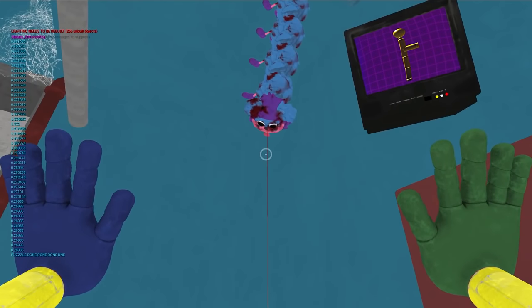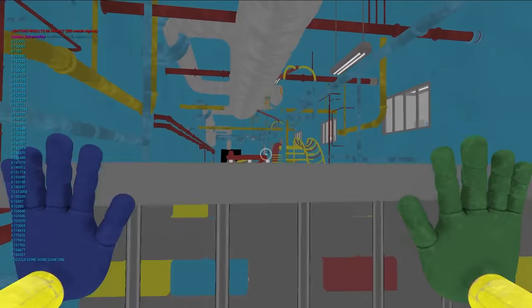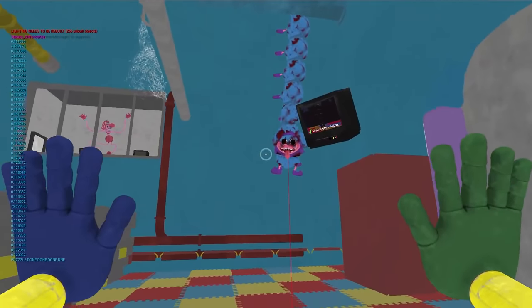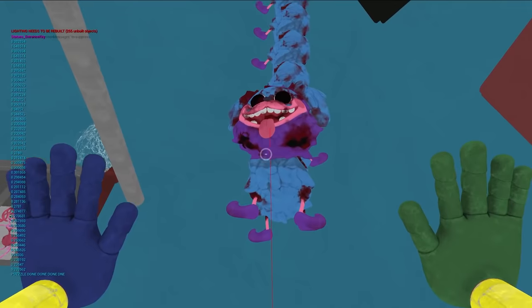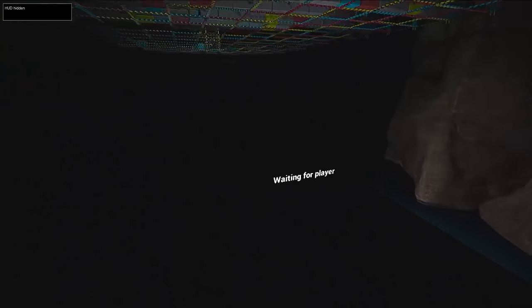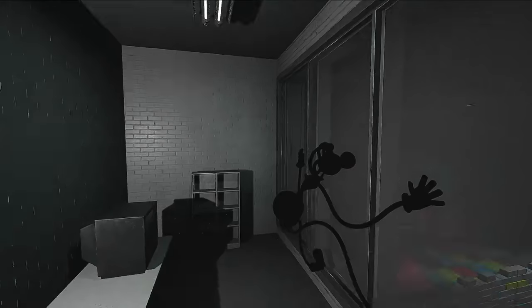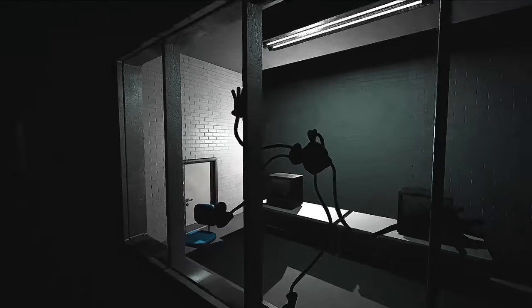Somebody told me this would be impossible in the unfinished version — we'll have to see, Monsignor Worm. It still says 'waiting for player' underneath the map in the released version of the maze. Mommy is kind of like Kissy Missy here — even if I put lights into this room, she's just convinced she has to stay dark.